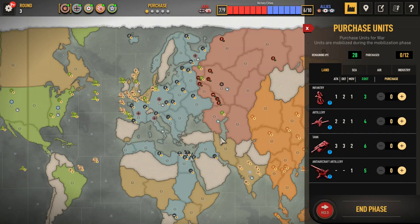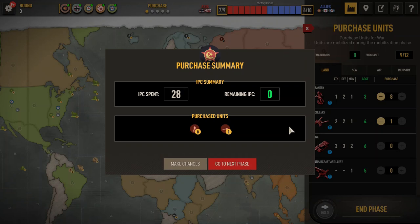Okay, so Soviet Union, Round 3. We're going to just purchase some land here — eight infantry, one artillery. That's a good buy.